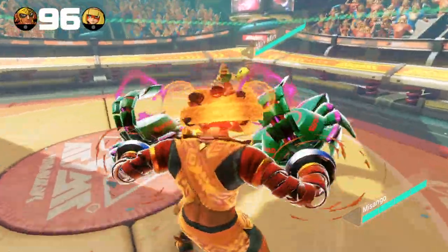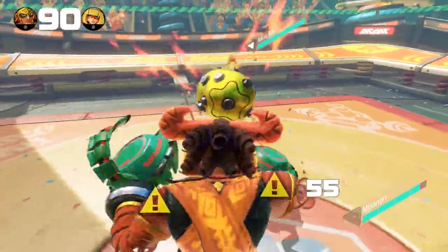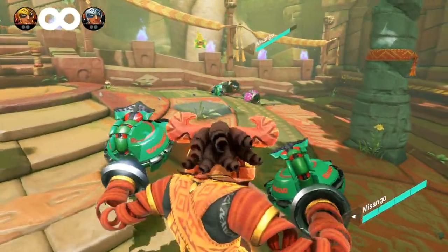Now let's get into what each color does for Misango. The red mask will give super armor, make his arms larger, and increase his grab damage to 180, at the cost of mobility.